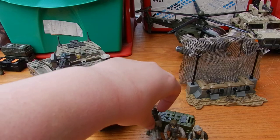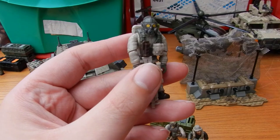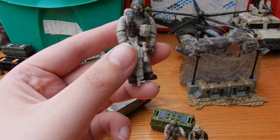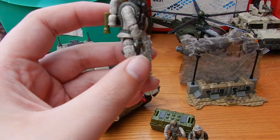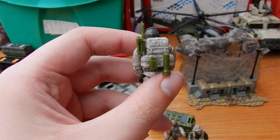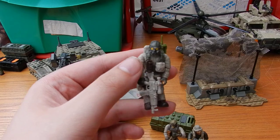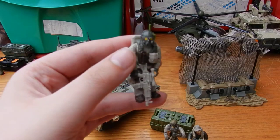Our first figure is a standard soldier wearing a gas mask, and he has an ammo pouch and a concussion grenade — that might be a flashbang — on his vest, an ammo pouch on his thigh holster, and some random accessories placed on his backpack. He comes with a scoped AK-47 rifle and is meant to simulate an SAS soldier, so that's very cool.